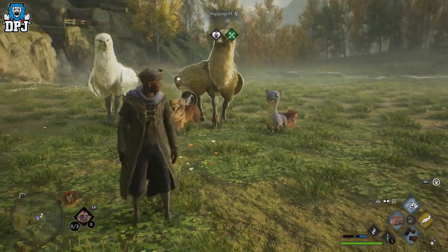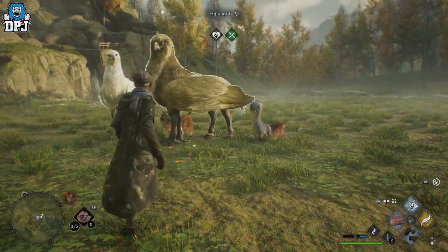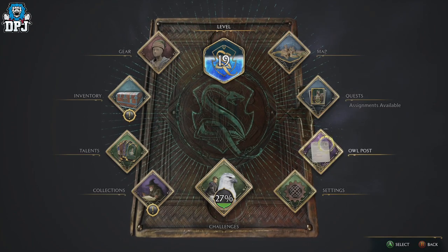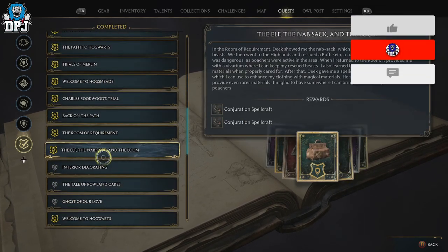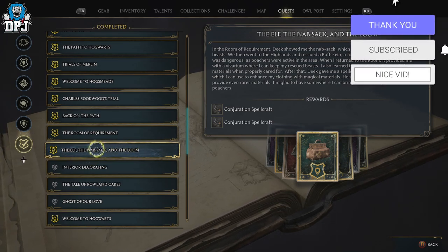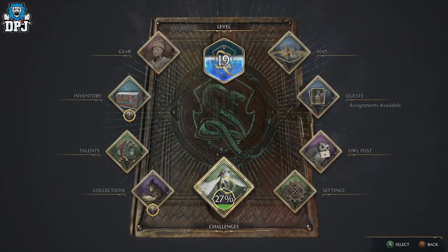There are a few things you need before you can actually do this. You need access to the Vivarium and the Room of Requirements. You need to have completed a quest line called 'The Elf, the Nab-sack, and the Loom.' This quest line is probably about 25 to 30 percent into the game — I did this around the level 15 mark. Completing it gives you access to the Nab-sack, which is used to collect beasts out in the open world.